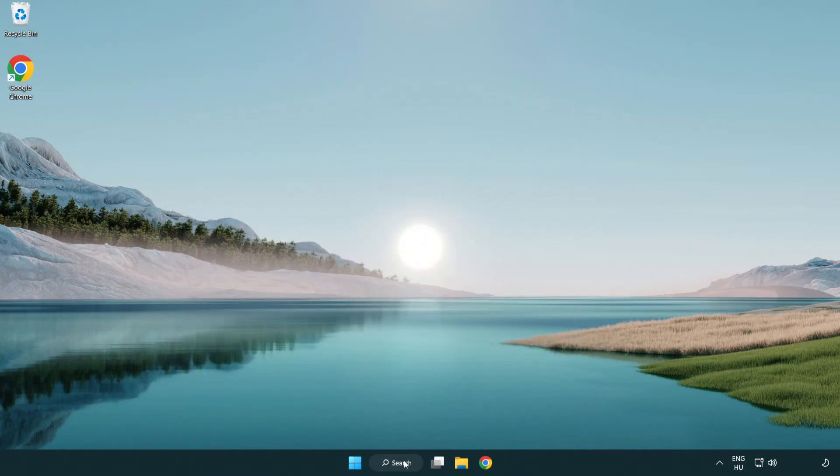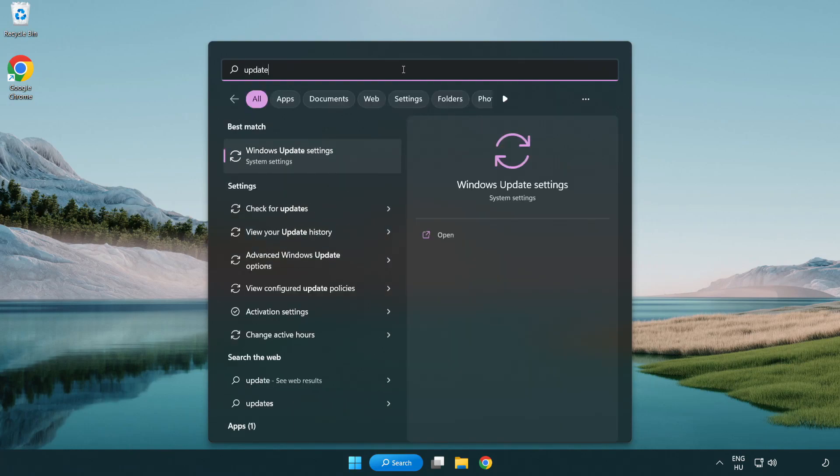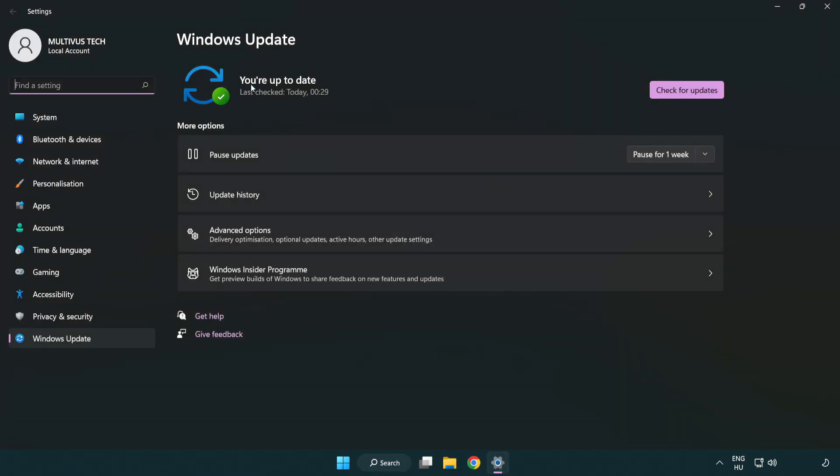Click the search bar and type 'update'. Click Windows Update Settings. Click Check for Updates. After it completes, click Close.